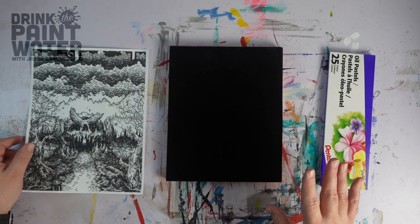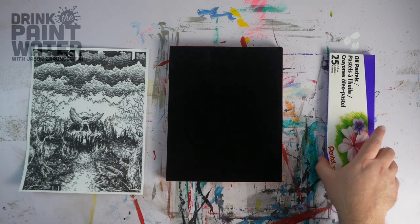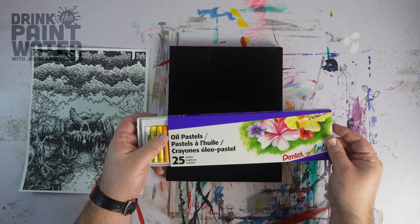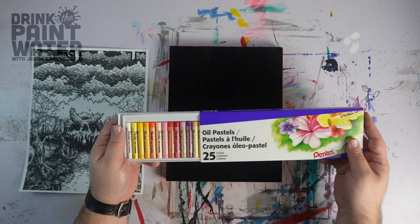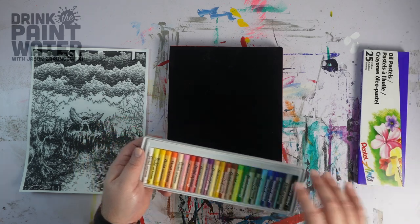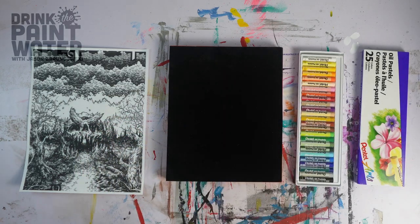I thought just for fun — obviously this isn't going to be available in my store or anything like that — I would give it a shot at Michael's request. I'm opening up this brand new package of Pentel oil pastels. I've got an Amazon wishlist I call the FAFO wishlist, which is my 'fuck around and find out.' If I think of a project I want to do or an art supply I should pick up, I chuck it in there and then eventually, usually a little whiskey-powered, I go and purchase those things.